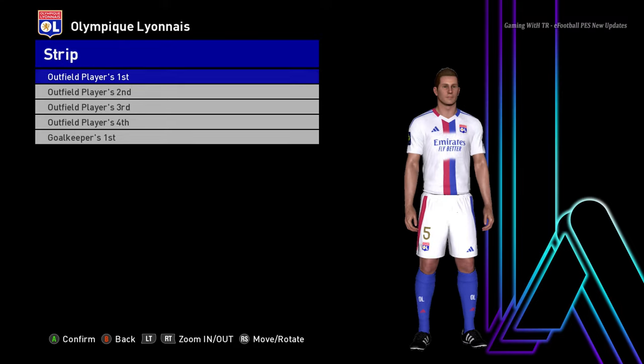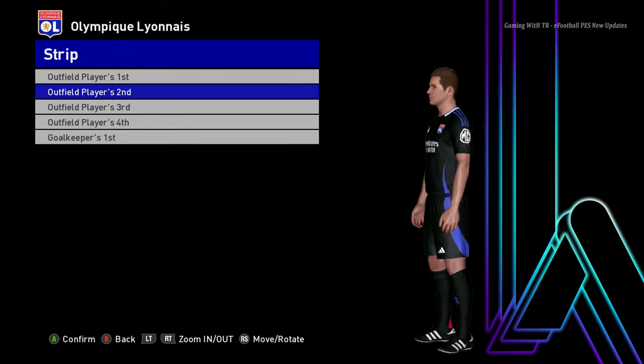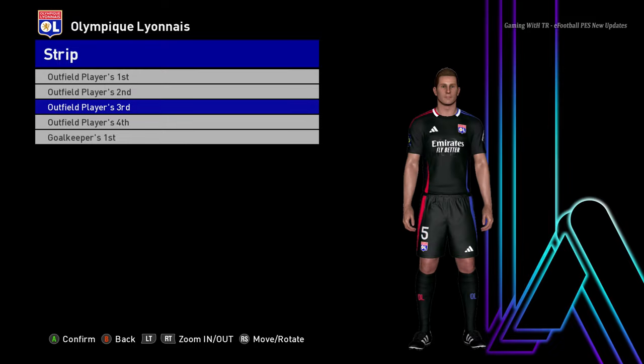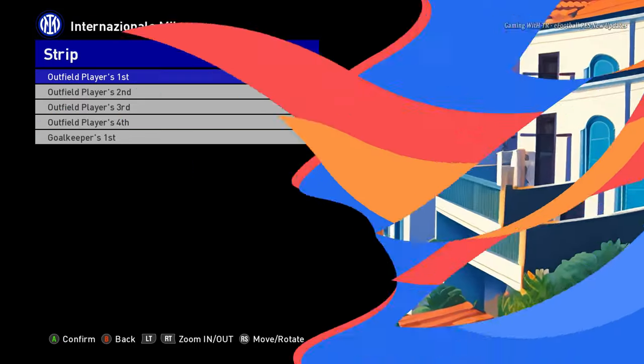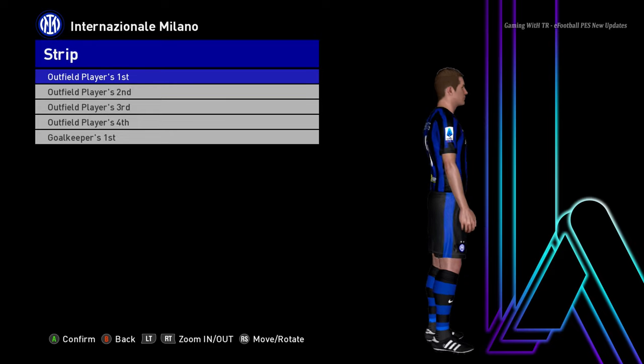This is the home jersey of Olympiacos — I hope I pronounced that well. Here is the away jersey, and here is the third version. That's cool. Let's go for the next team — here is Inter Milan. This is the home jersey of Inter Milan.